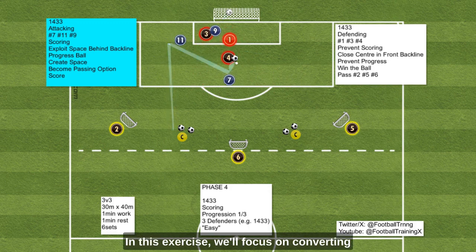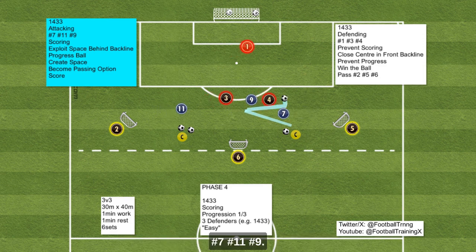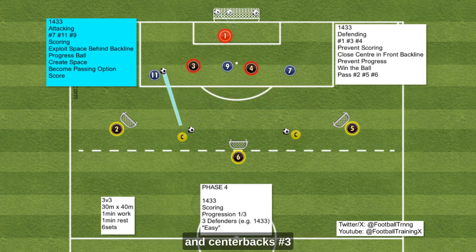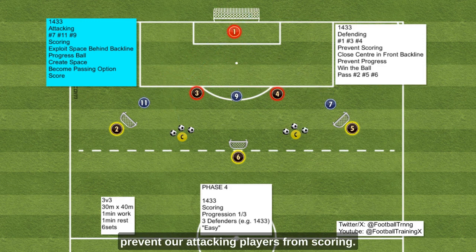In this exercise, we'll focus on converting goal scoring chances with our three strikers: number 7, number 11, and number 9. The opposing team — goalkeeper number 1 and center backs number 3 and number 4 — are working together to prevent our attacking players from scoring.